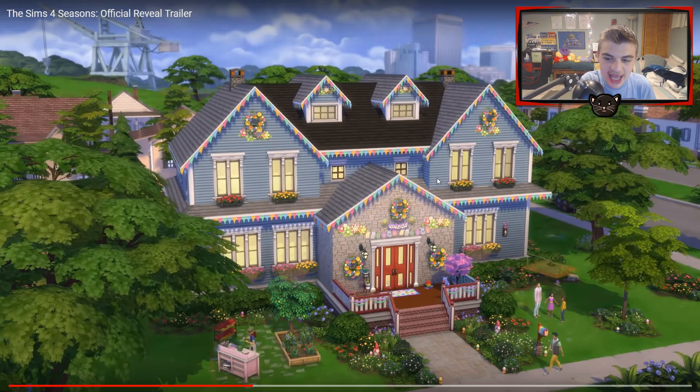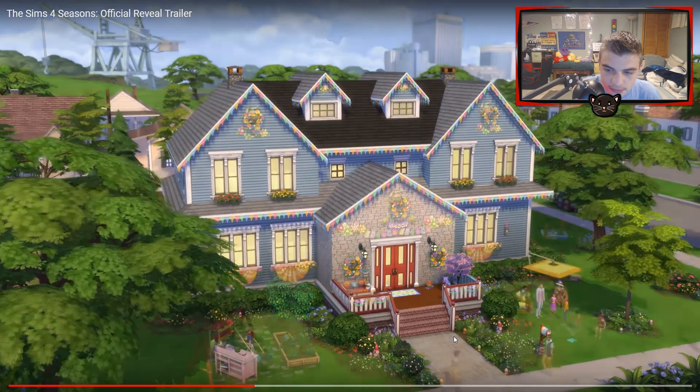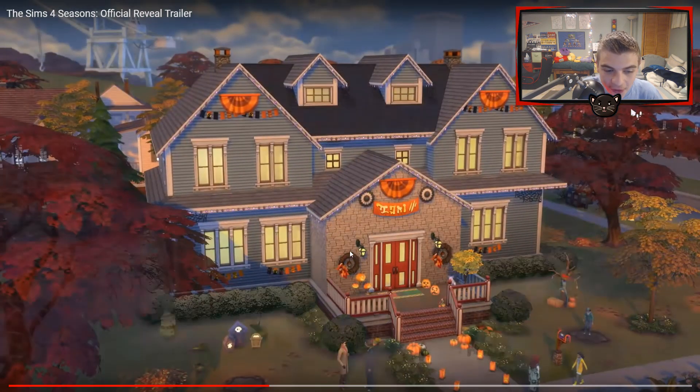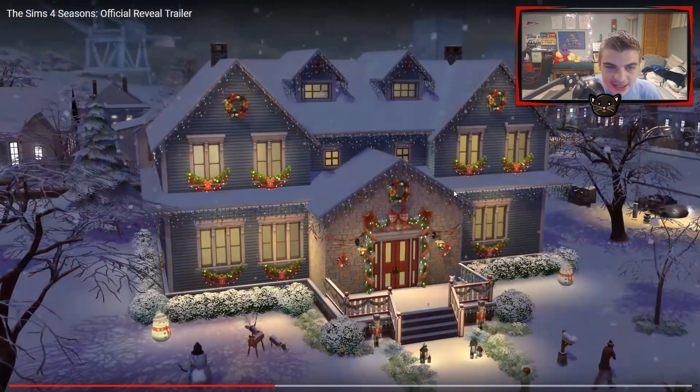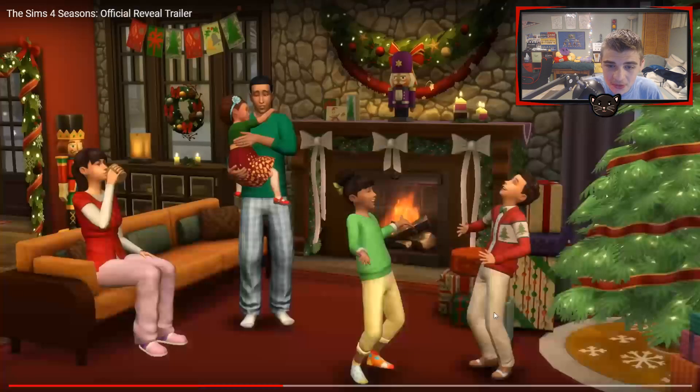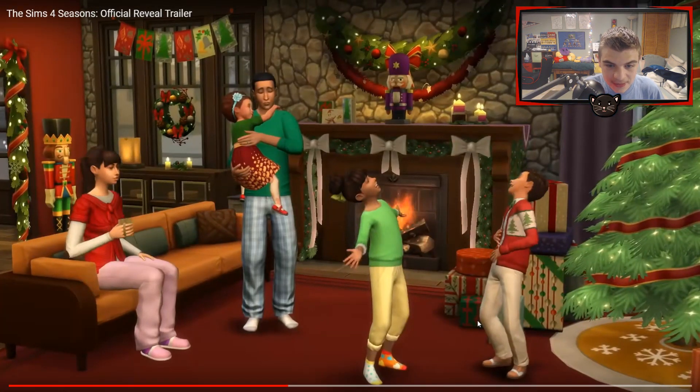Here is one of my favorite scenes because you see the houses go through all four seasons with all the different decorations — pennants and things like that. I wonder if these automatically place on your roofs because that would be really cool. In summer you see the swing set and it looks amazing; in fall it's Halloween themed with scarecrows and spooky stuff; and in winter there are reindeers outside. It's so cool.